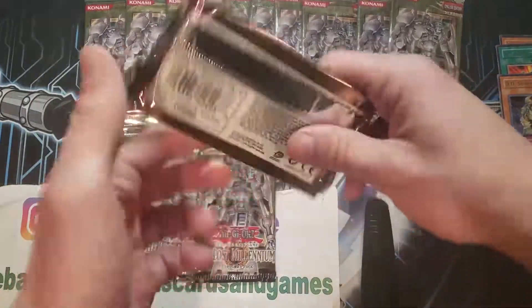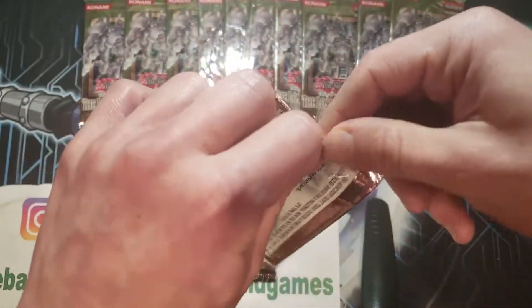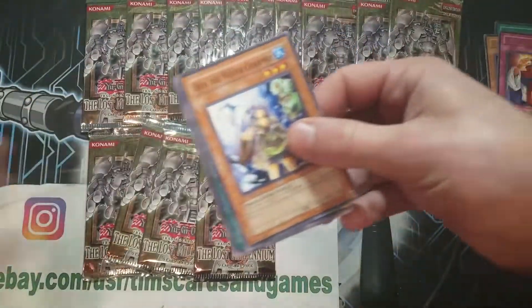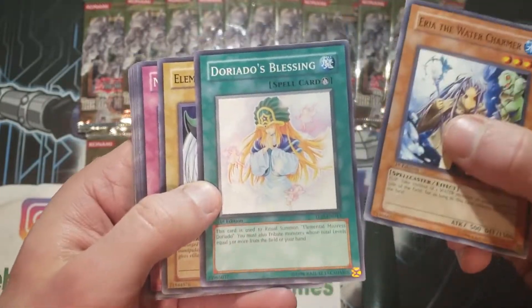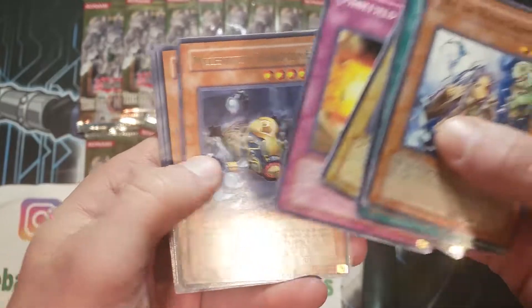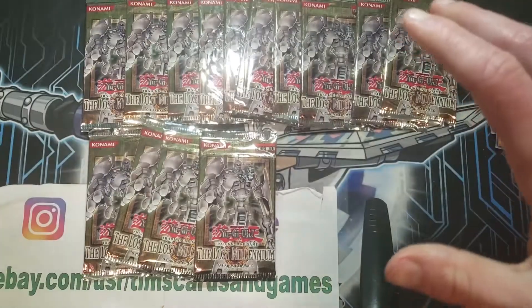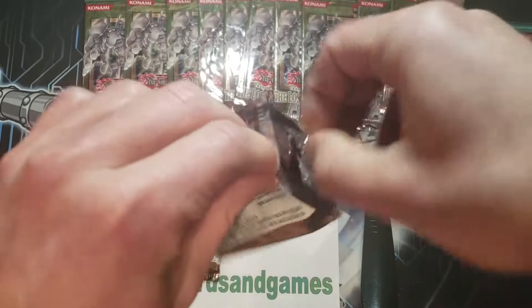There were four stuck together — I was wondering. I said wait, we don't only have three packs to go. That would be bizarre. So no, we have everything ready to go. This also has an Ultimate Rare Doriato, and a Millennium Scorpion. And just some more commons, another King of the Skull Servants.